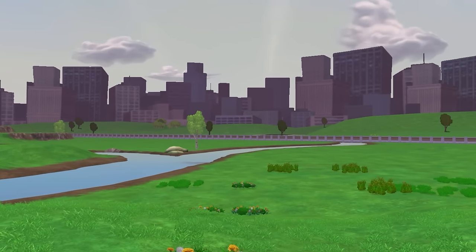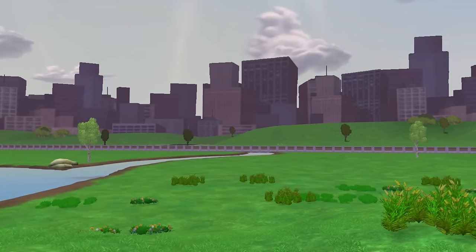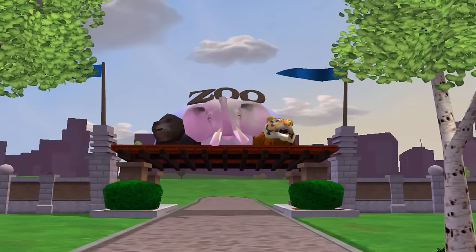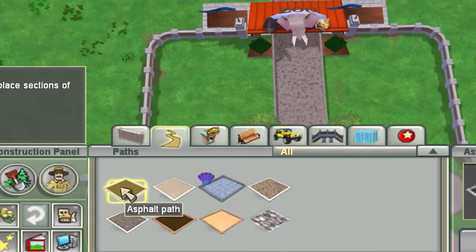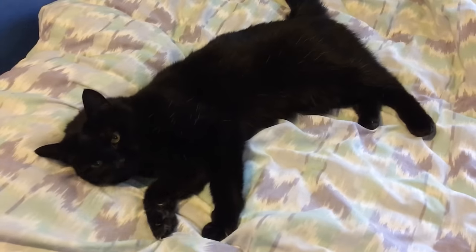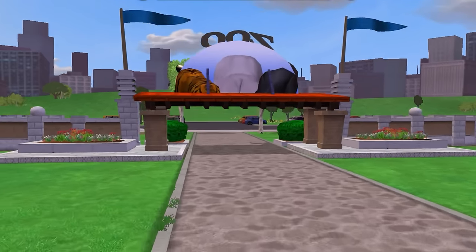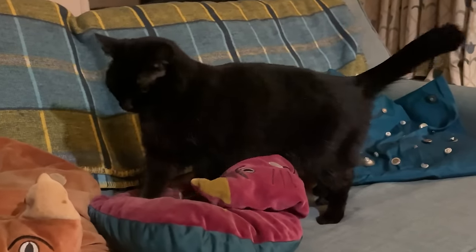What a beautiful open grassy pasture we have here to turn into Sooty's glorious empire. The first thing to do was set up a park entrance, and I wanted to choose the softest paving material possible, as Sooty is very particular about these things and I know that she will be going around the entire park stomping on every path to make sure it's soft enough.